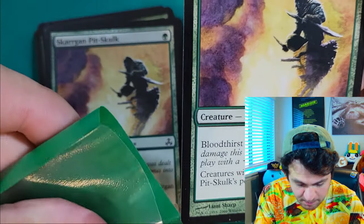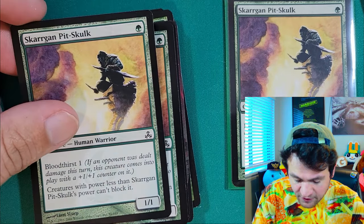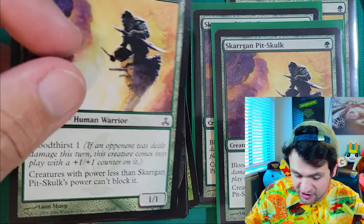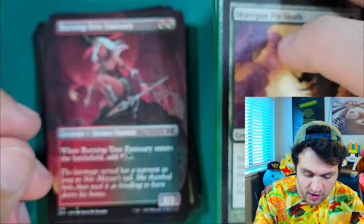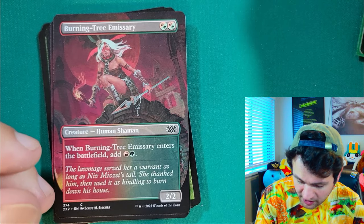Skargan Pit-Skulk — we're running four of these bad boys. Bloodthirst one means if an opponent was dealt damage this turn, this creature comes into play with a +1/+1 counter on it. The other great thing about this card is that it can't be blocked by creatures with less power than it. Pauper is notorious for having a bunch of one-ones in it, so this thing becomes very unblockable very quickly. Drop a Vines of Vastwood or Rancor on this bad boy and nobody is touching him.